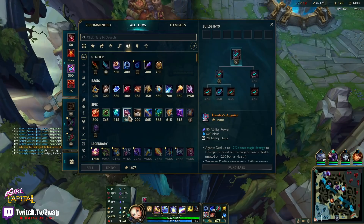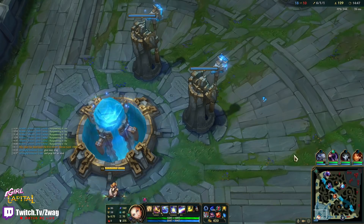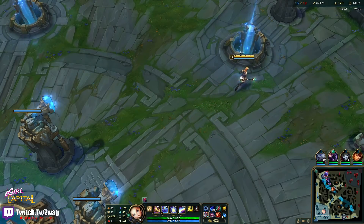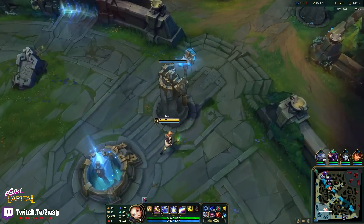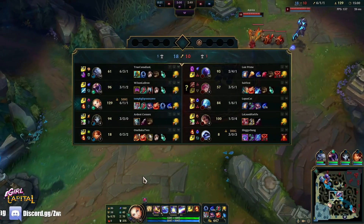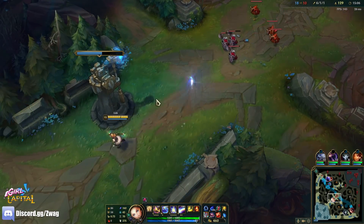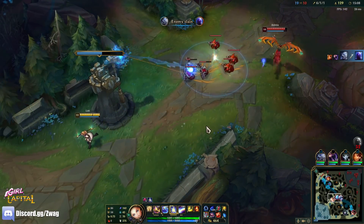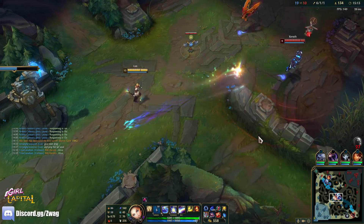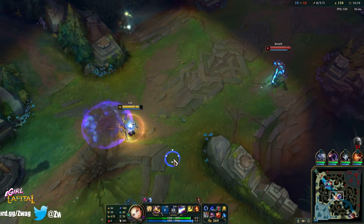Cosmic components there, okay. Two mages in the mid lane — she's got her shield bow so she's powerful. I'll dodge everything you guys could throw at me, except that one.